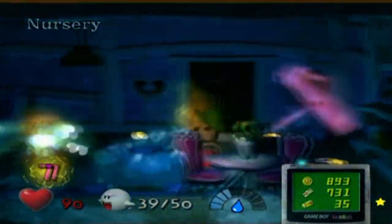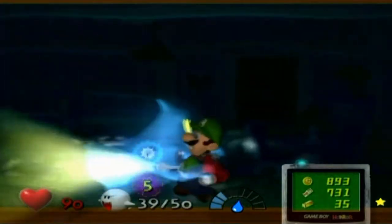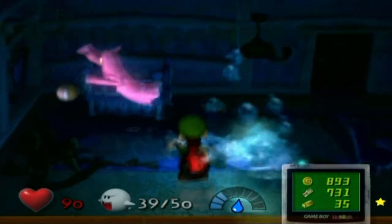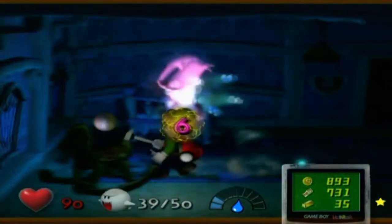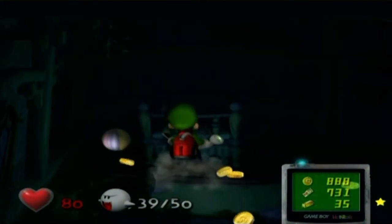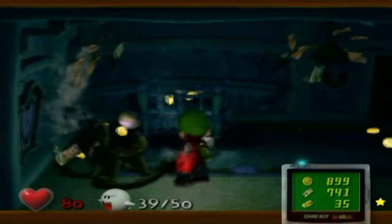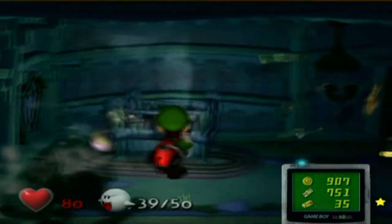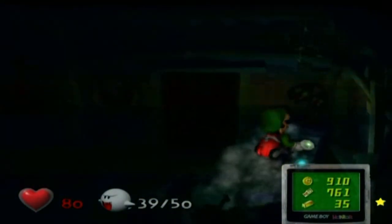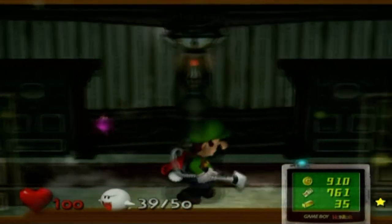I want to let you know: whenever you go into a room that has ghosts spawning in it, you can essentially suck them all up. I'm not sure if more spawn if you're in a room too long, but I assume they might respawn as basic ghosts if you come back. And there we go — got a heart too. That is the first of the three speedy spirits that spawn during the blackout only.